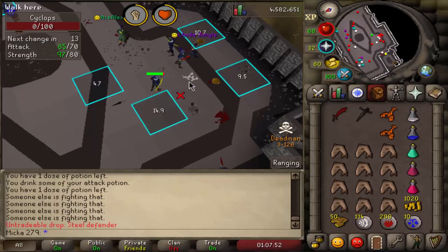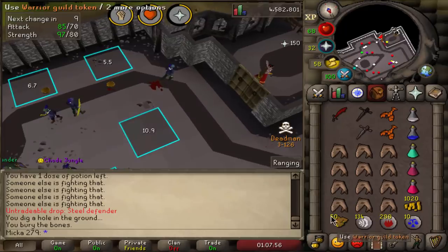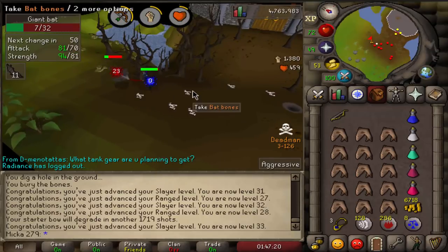Yes, finally! Steel defender — about an hour and 10 minutes later. We finally got a little bit of luck; that first one took me a while. Very little compared to the first one. So we're going straight back into it with about 30 minutes more in tokens. Let's see if we can get up to steel.